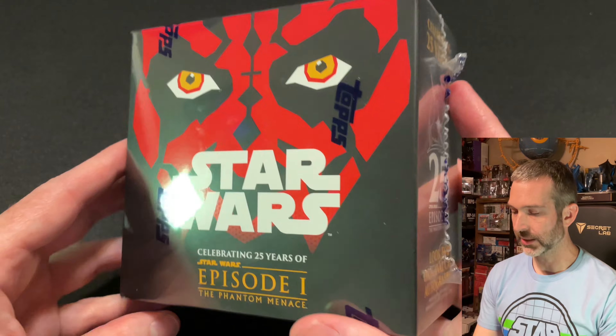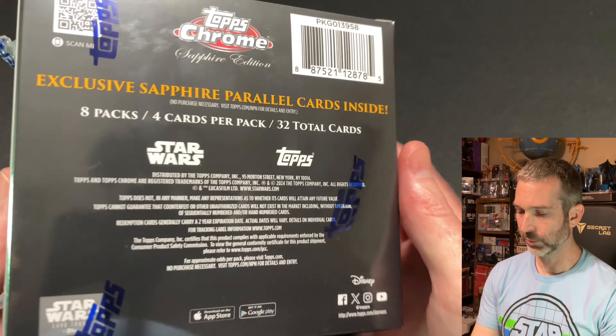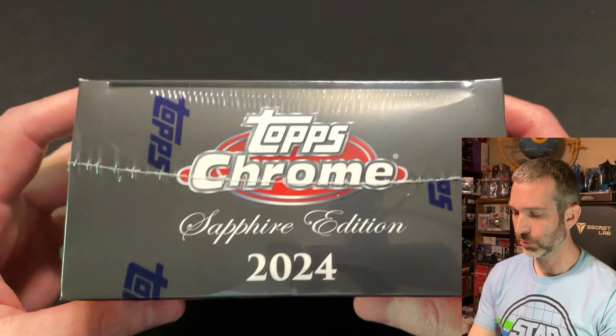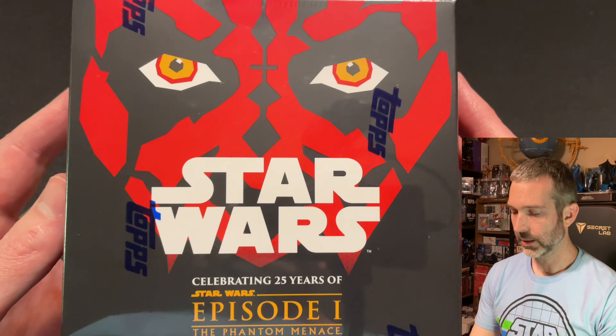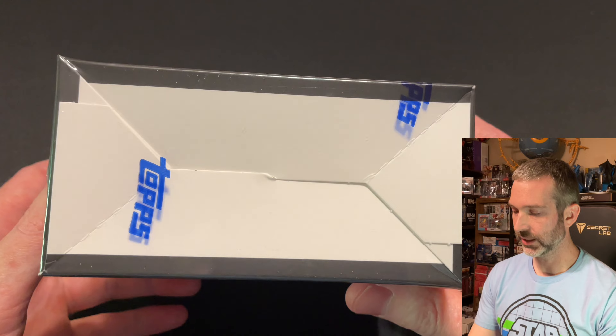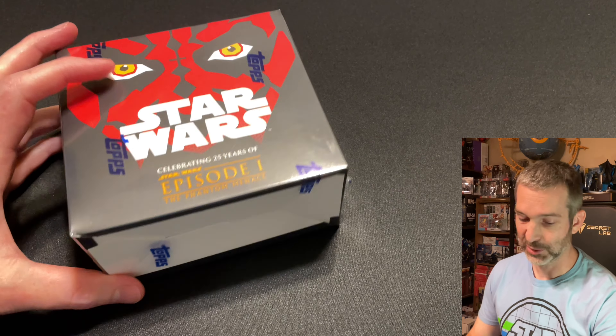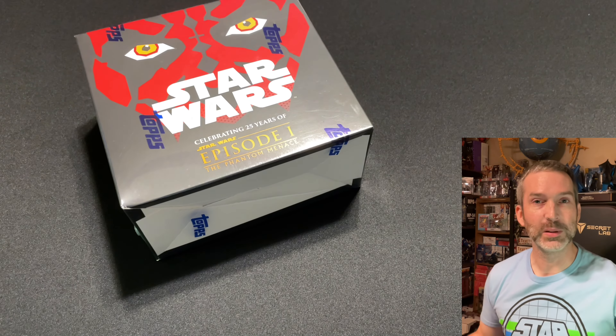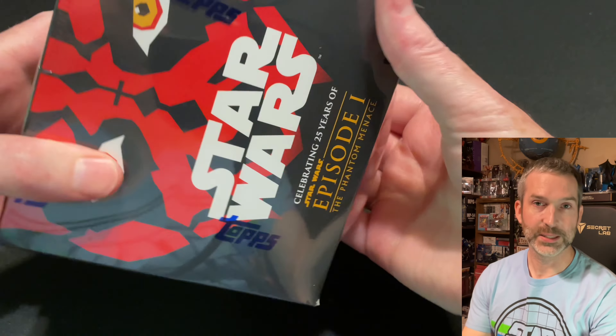Each of these hobby-exclusive boxes have eight packs per box, with four cards per pack, and there should be four numbered cards in every box. Autographs are kind of tough to pull — I think they're about one per case. I'll include a link to both the checklist and the published pack odds in the description of this video. This box art featuring Darth Maul is pretty neat, I kind of hate to open it up, but we are definitely going to get in here and rip open these packs. Let's go ahead and check it out and see what the cards are like.